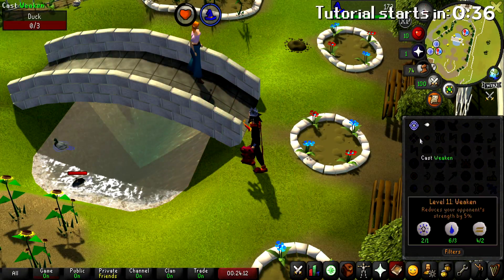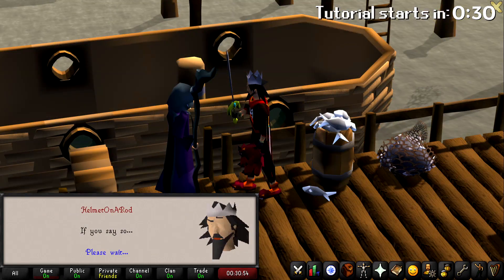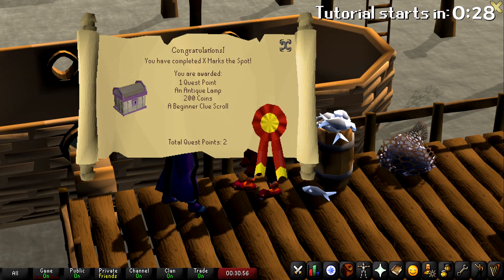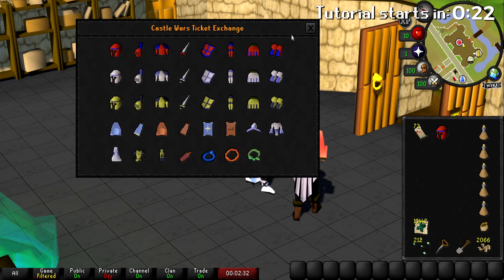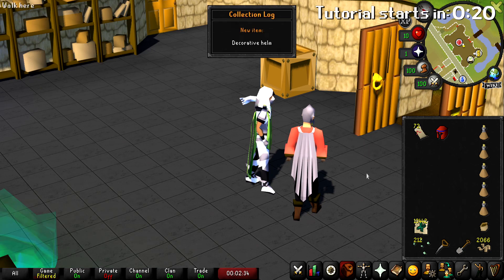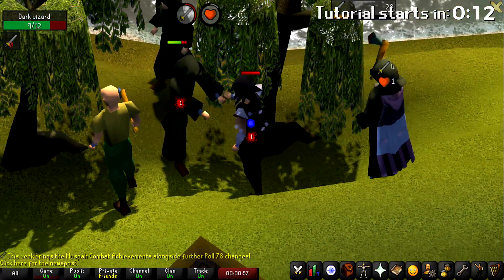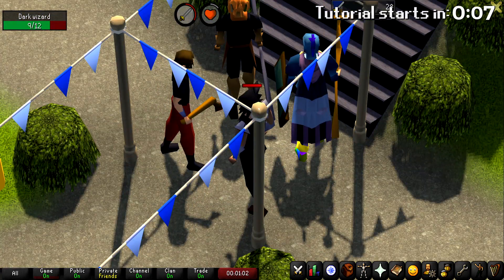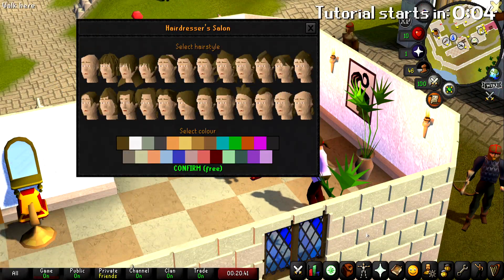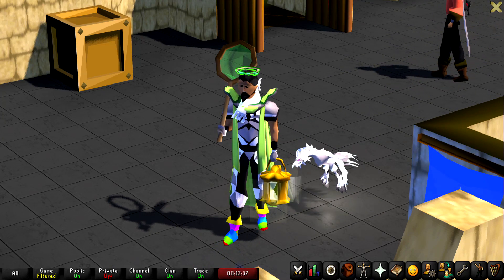Here's the sound it makes whenever I level up, the sound that it makes whenever I complete a quest, the sound that it makes whenever I complete a collection log slot, the sound when I die, and even the sound whenever I get a haircut in Falador. So those are just some of my sounds for my alerts, so let me show you how you can do your own.